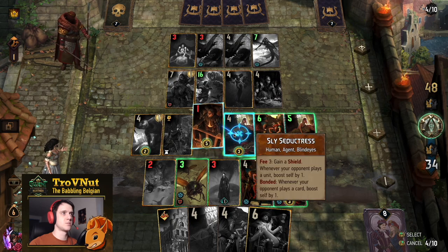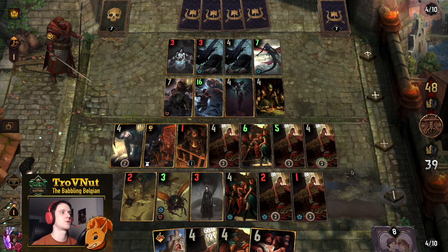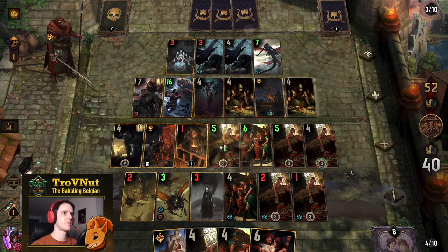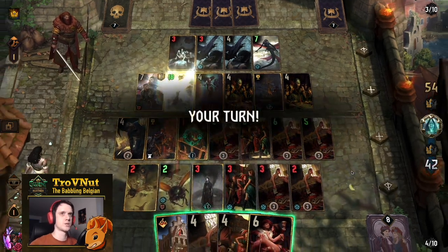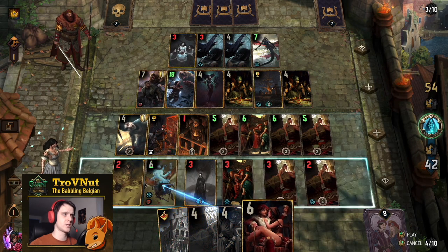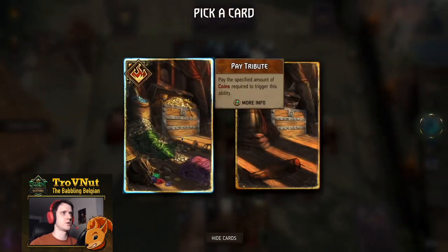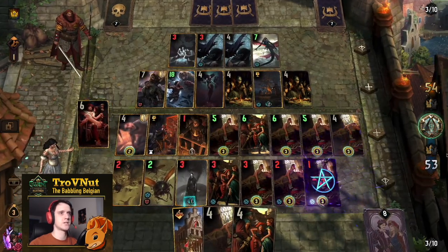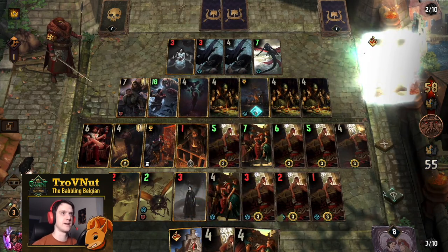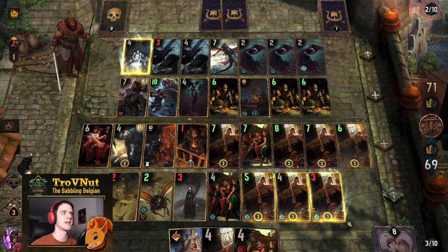Then I use Igor's ability to spawn another Sly Seductress — that gives us five already. I don't have enough coins to trigger the Peaches yet. Then we get Gadaneeth, more points on our Sly Seductresses. Adriano goes in the back — he generates enough coins to get us another Sly Seductress. You can see that every time our opponent plays a card we get seven points now, including the card that Gadaneeth just generated — we almost kept up with our opponent.